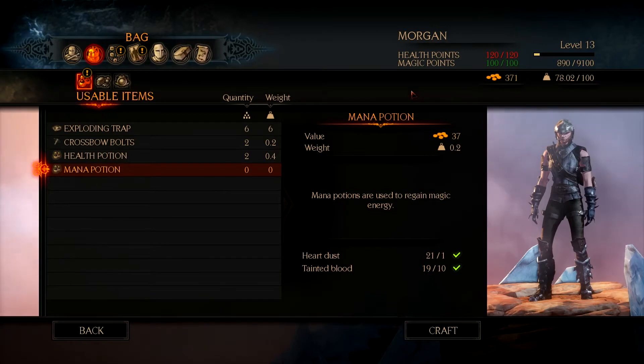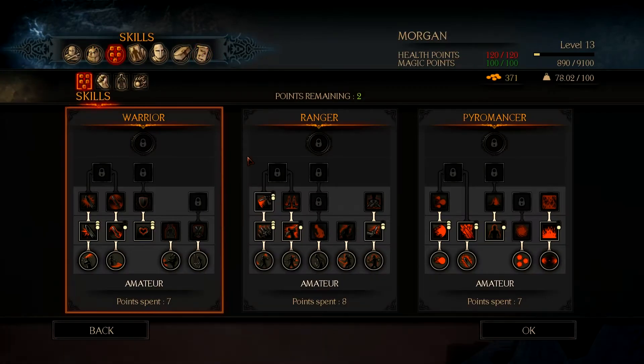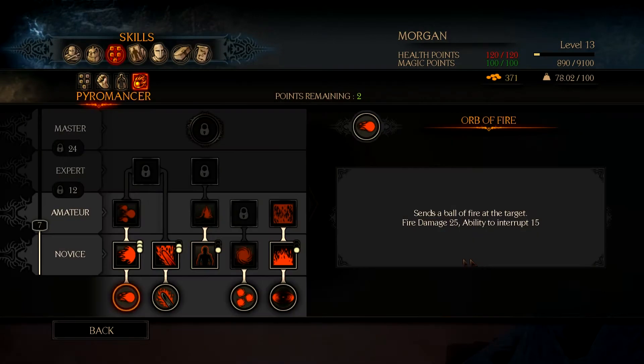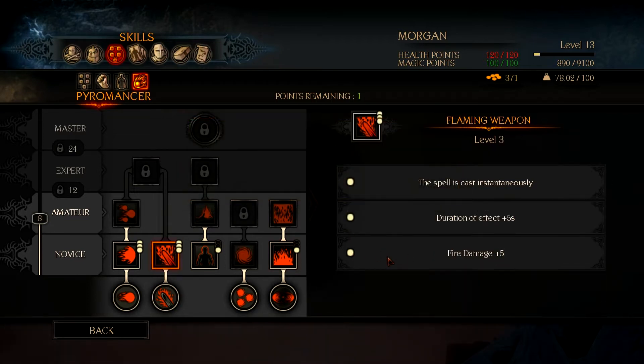We don't need tainted blood right now. So we leveled up and we want to put some points into our character. I want to cast this spell immediately — I don't like the cooldown for having to wait. We just want to get it done.